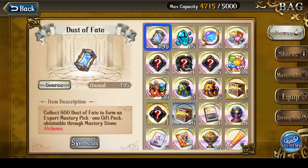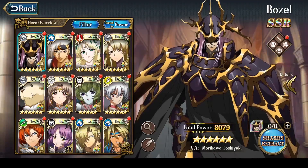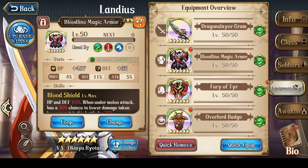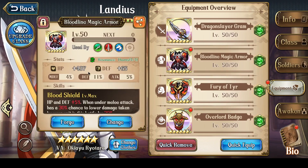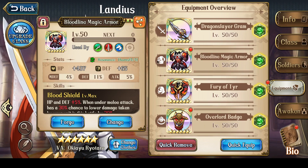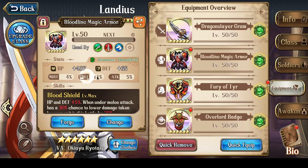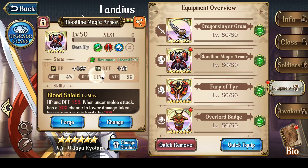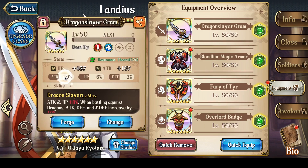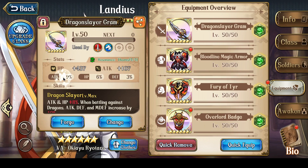In terms of enchant scrolls, I used 50 enchant scrolls today and unfortunately it didn't really pay off. I used them on the Bloodline Magic Armor and the Dragonslayer Gram. Bloodline Magic Armor currently has 5% attack, 11% defense, and 4% magic defense — which is okay but not godlike since there's no hit point increase. Still, defense and magic defense should hopefully balance out and the attack always helps. As for Dragonslayer Gram, I currently have 9% attack, 6% hit points, and 3% defense.